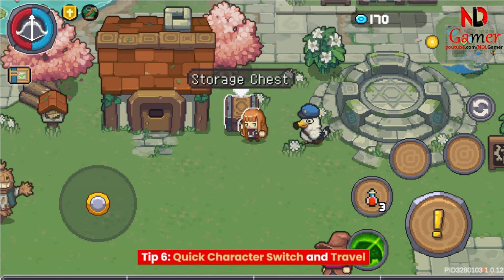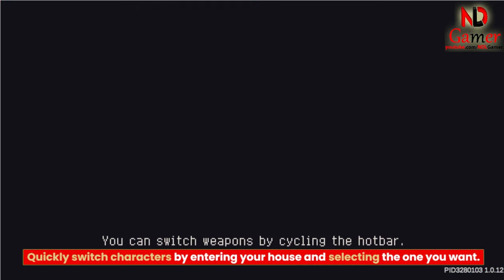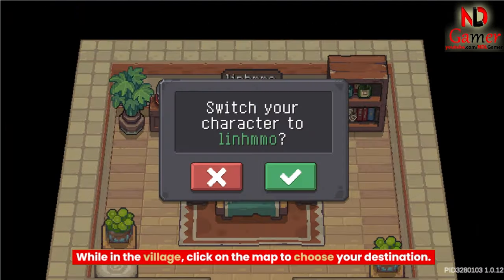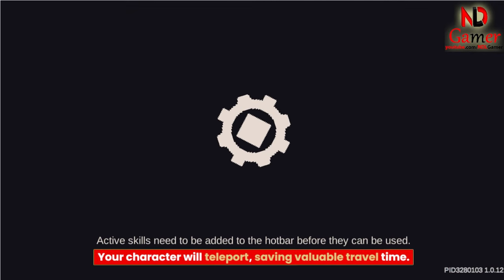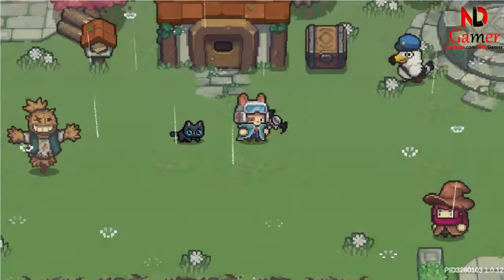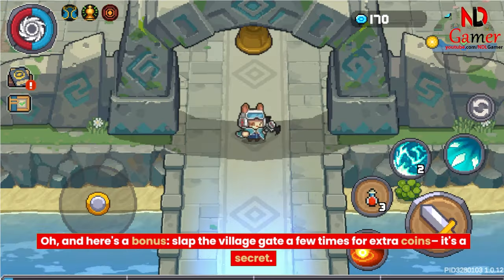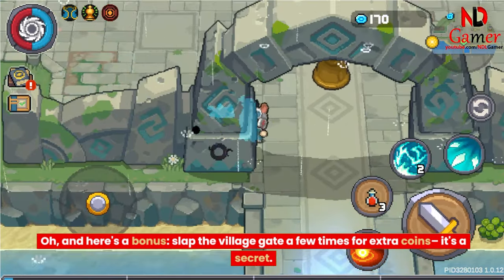Tip 6: Quick Character Switch and Travel. Quickly switch characters by entering your house and selecting the one you want. While in the village, click on the map to choose your destination — your character will teleport, saving valuable travel time. And here's a bonus: slap the village gate a few times for extra coins. It's a secret!